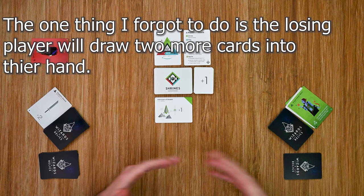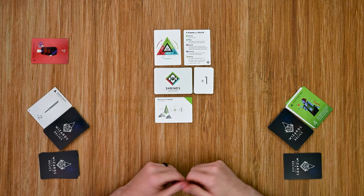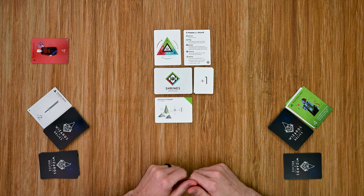From there, the round starts again as players go through the five steps. This continues until one of the players is able to get the allotted number of their wizards into the Hall of Immortality — and that player will be the winner of the game.